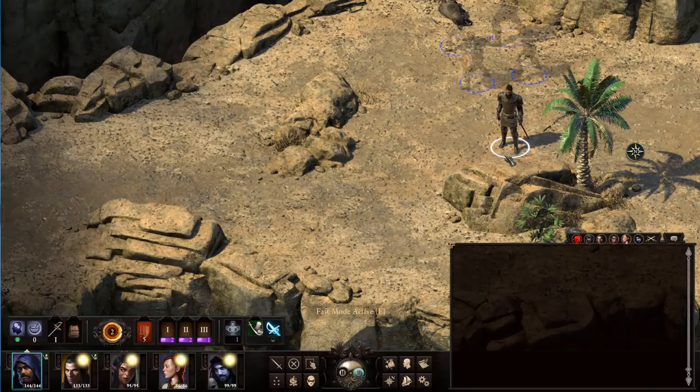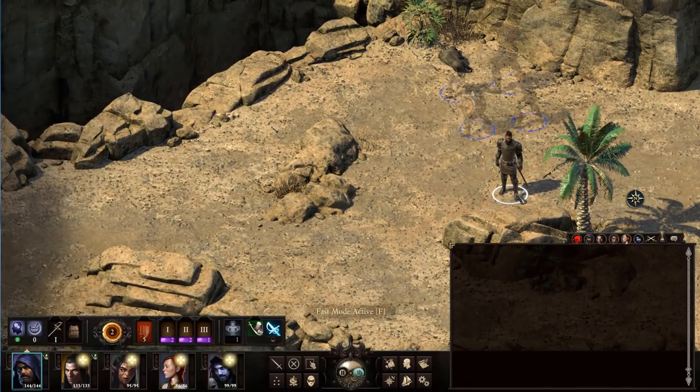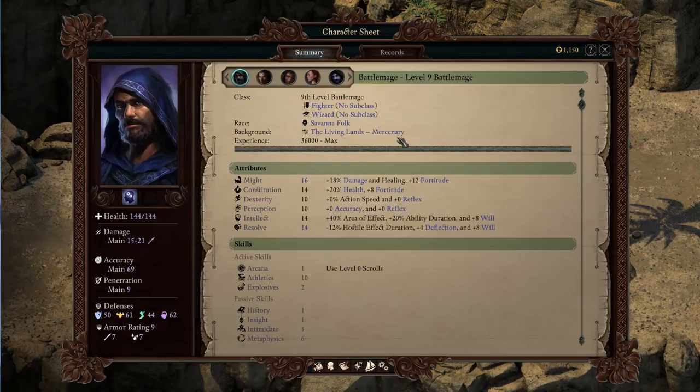Hey guys, I'm back. This time I'm looking at a Battle Mage. I've had a lot of requests for characters that are wizard subclasses. The problem I have with a wizard subclass is that wizards are the most powerful when they are single class.